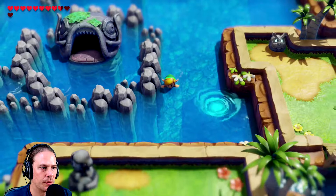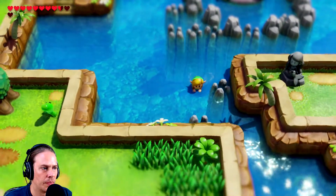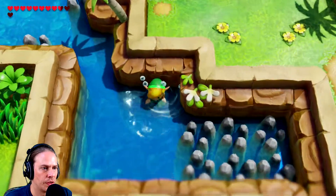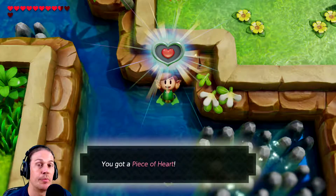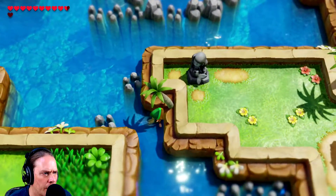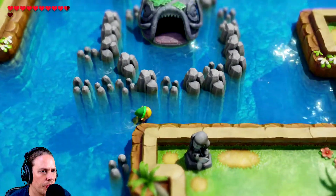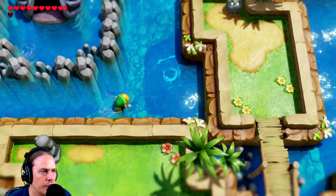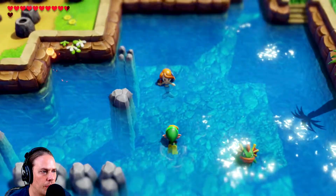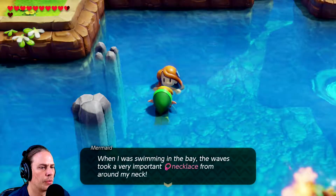It's a little mermaid who looks rather like Marin. When I was swimming in the bay, the waves took a very important necklace from around my neck - if you find it, I will let you take a scale from my tail. Anything else up here? Let's stick with this whole Catfish thing. The mouth being wide open isn't of much use to me right now. There's another piece of heart container there though. That statue looks like it has a scale missing from its tail - so I want to get the scale from her and put it on the statue.